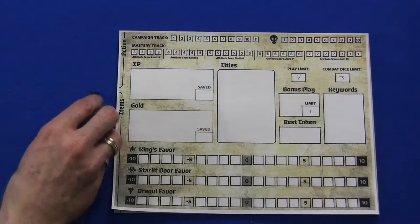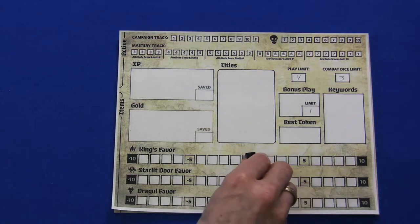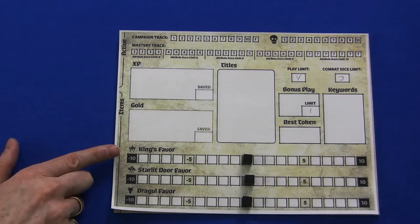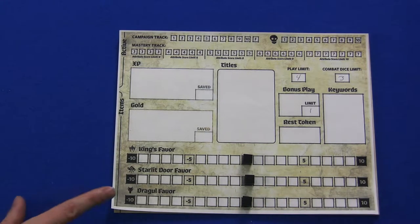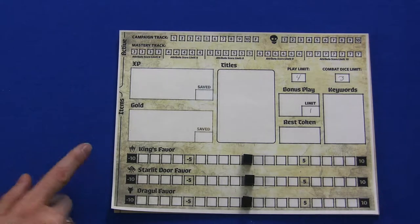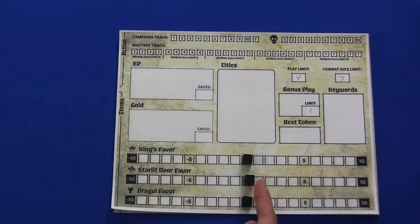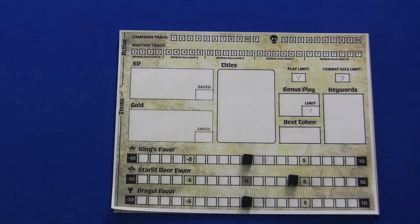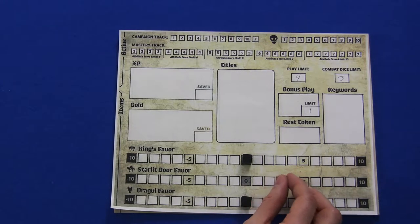Let's go back to our campaign tracker because there are a couple more things to do. We need to put out our cubes to track our current alliance or faction with the three factions in the game: the king's favor, the starlit door, and the draugul favor. Anytime your faction goes up, move the cube this way; anytime it goes down, move it that way. Various story elements will ask your current faction level — for example, is your starlit level at four or higher? Based on that answer, you'll go to different sections of the book.